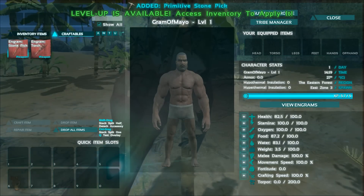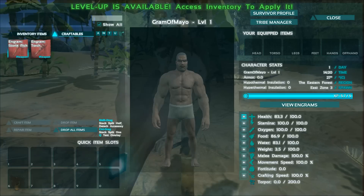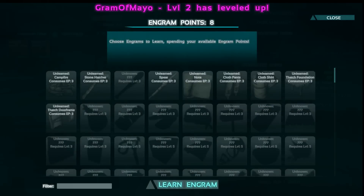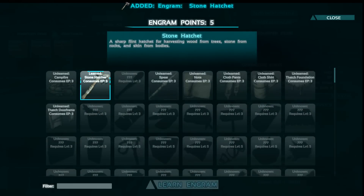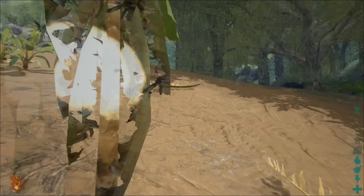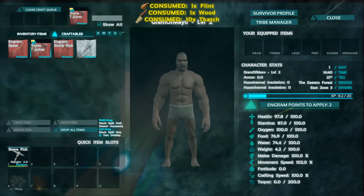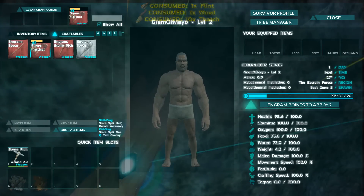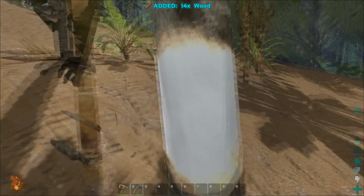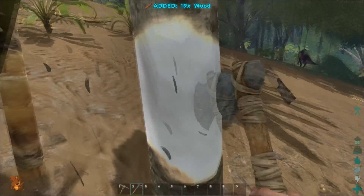That gave me a level up, so now let's grab some movement speed actually. We'll get the hatchet and the spear so we can protect ourselves, and then we'll start on the armor next. Now we should be good — got the stone hatchet. I need to rank up to at least get a bow and then make some trank arrows.